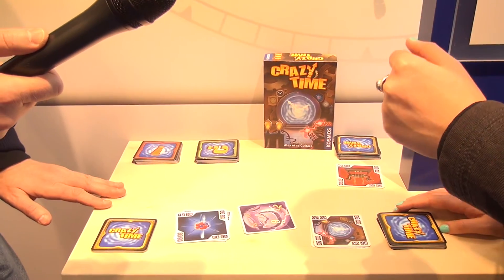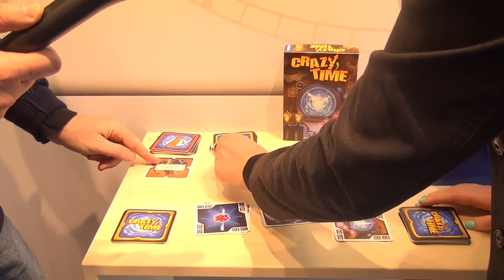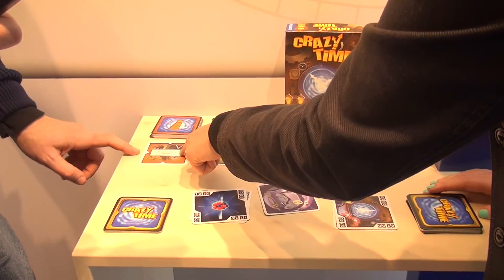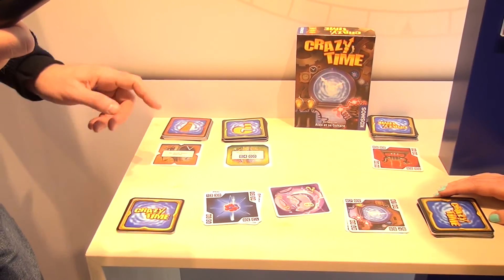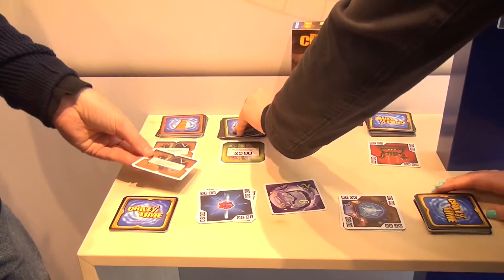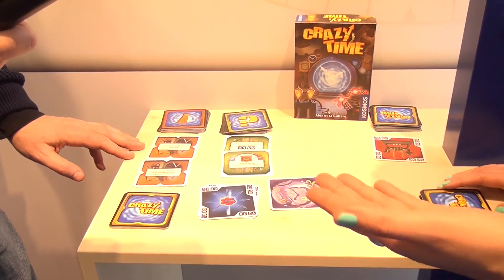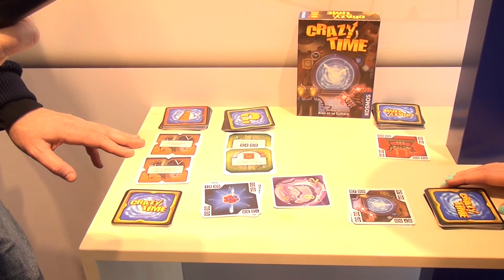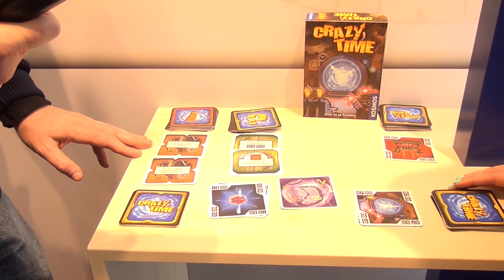Each of the following rounds we get an additional rule. For example, if the new card shows four o'clock, the next player has to be skipped. We play a round, then add another rule after that. So you have to keep all the rules in mind and think quickly.